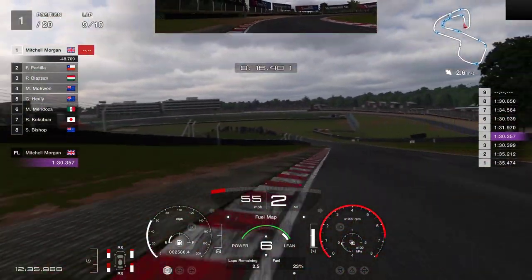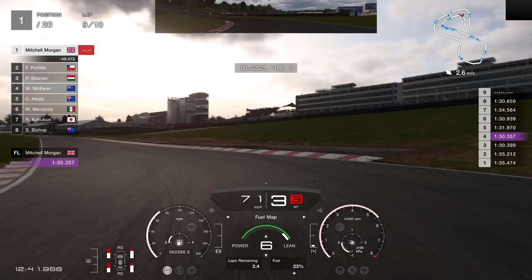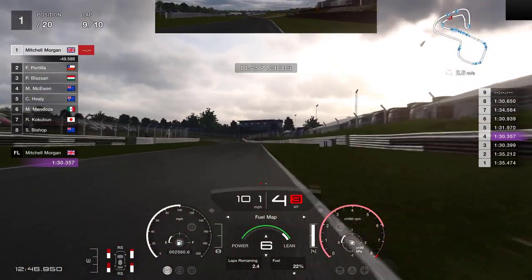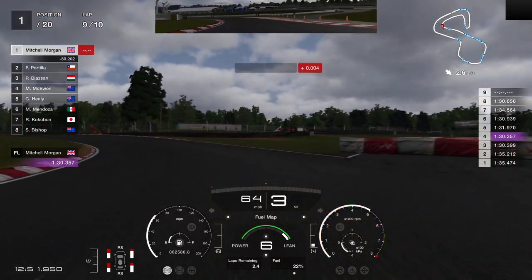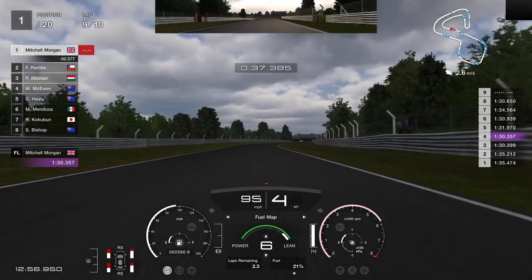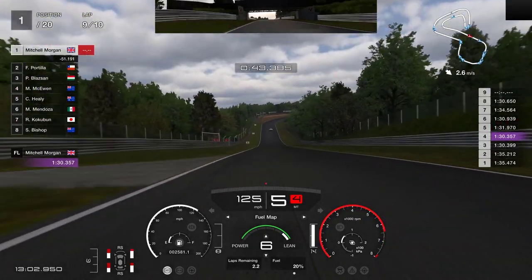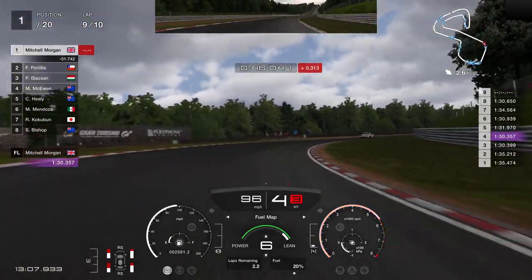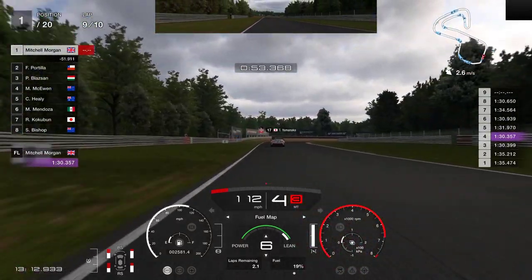Fastest lap was not of any concern to me at this stage — it was just bringing it home to get that gold trophy, and for you guys to show just how easy this is to get gold in this car. I absolutely adore this BMW VGT; it really is one of my favourite cars in the whole of the game. Nothing overly special — there are lots of much nicer, more iconic, and quicker cars than this particular one — but I just really like how it's balanced, how it handles, and it really is my go-to car for most of these races.